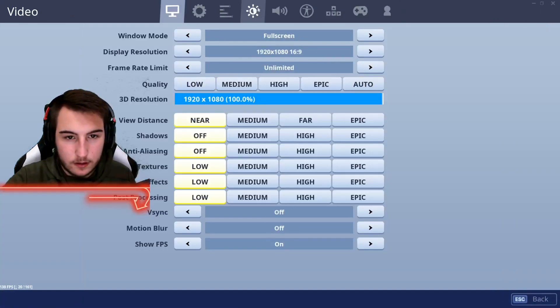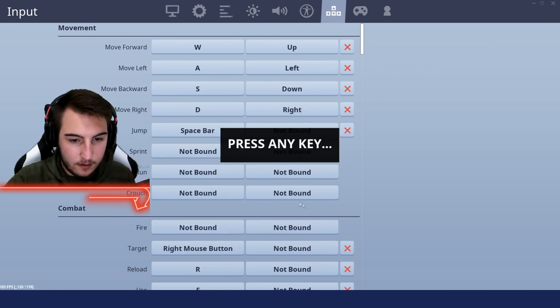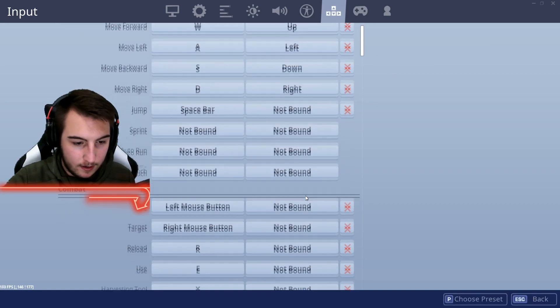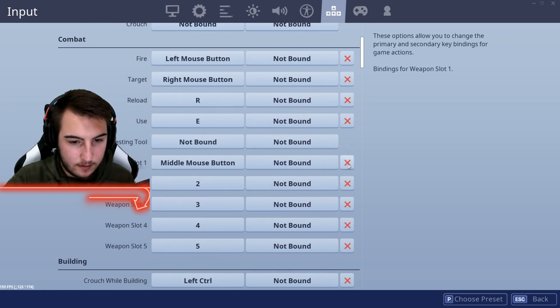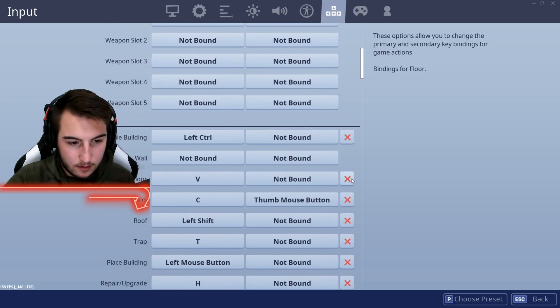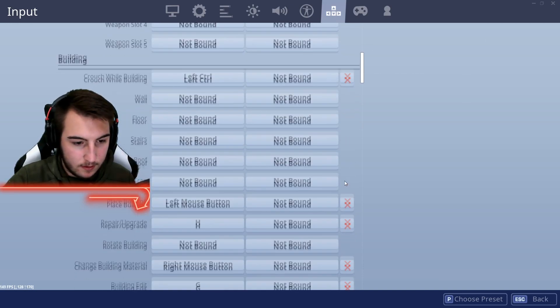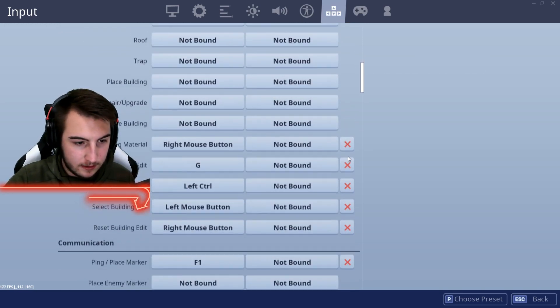So obviously I need these ones to move — sprint, auto run, crouch — I need fire, reload, use, all the light stuff and weapon slots. There's going to be no keybinds, no keybinds at all. Let's just delete all this.